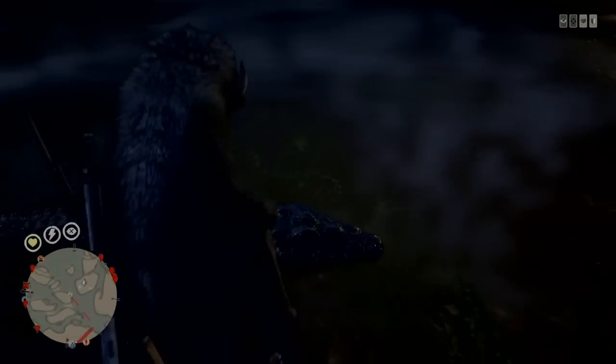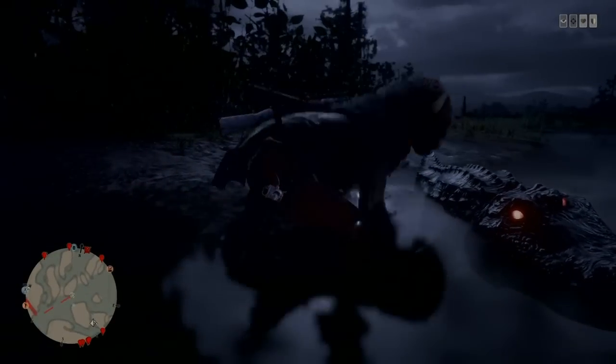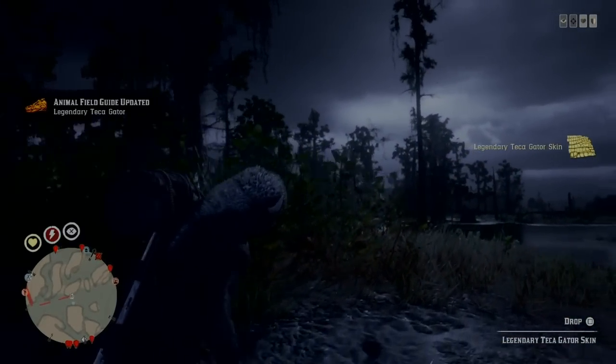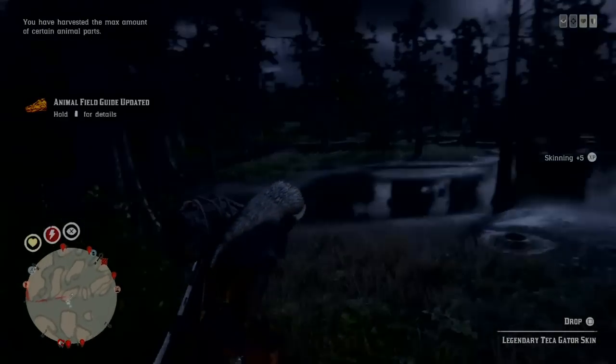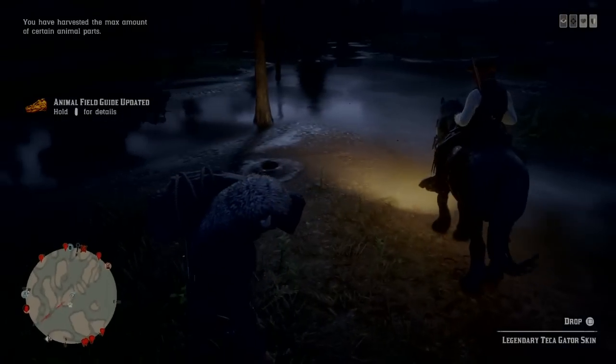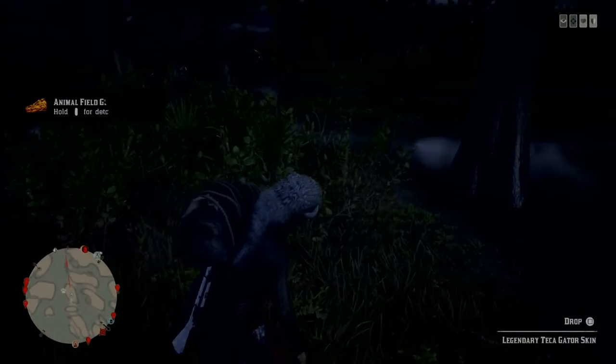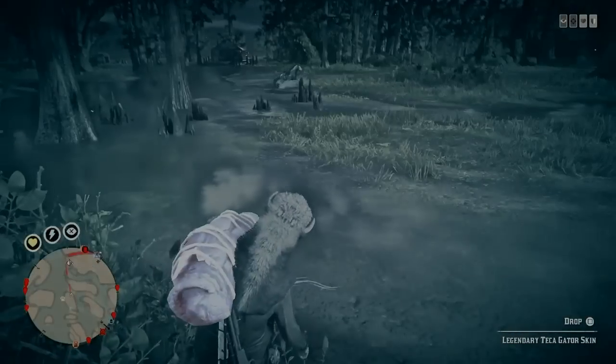Just skin it up, and when you're skinning these be careful that there are no other gators around, because if they kill you and you drop the skin in the swamp somewhere you may lose it. Make sure you have a posse member with you to back you up and keep an eye on where everything is.